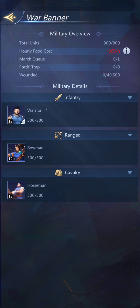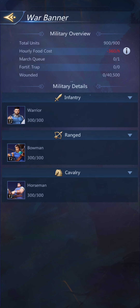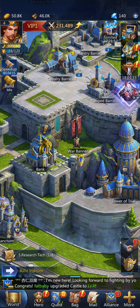Now as you can see — I clicked on the war banner — I've got 900 total units. We really don't need to worry about the hourly food cost right now. You can see I've got one march queue, none of them are out, I don't have any traps yet, and I don't have any wounded. Apparently I've got enough space for 40,000 wounded, which is a bit confusing — that must be some benefit of it being a new castle, and that'll change later.